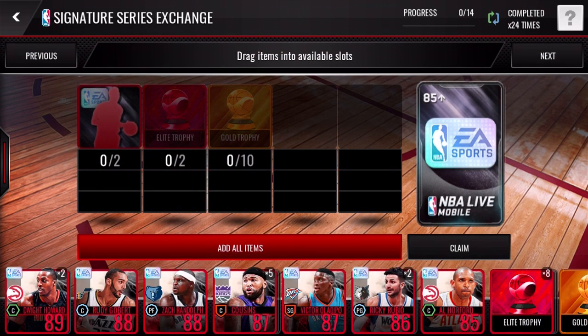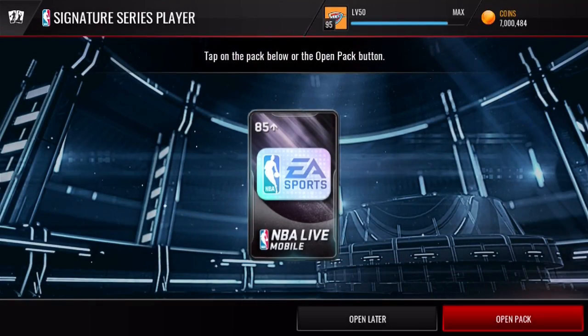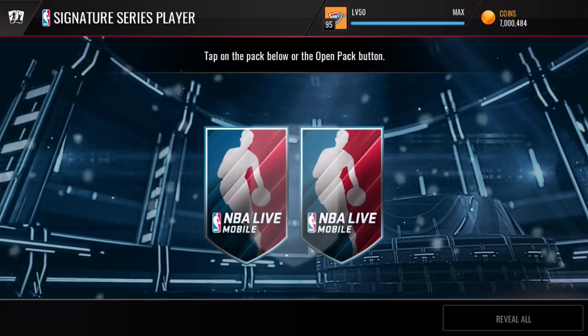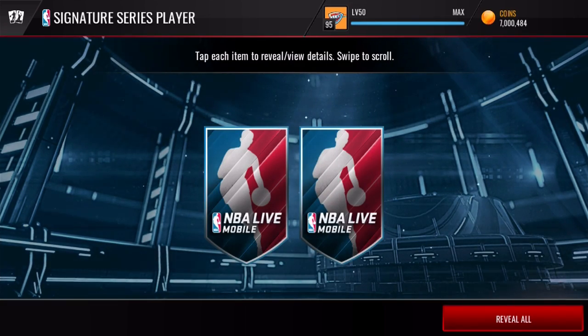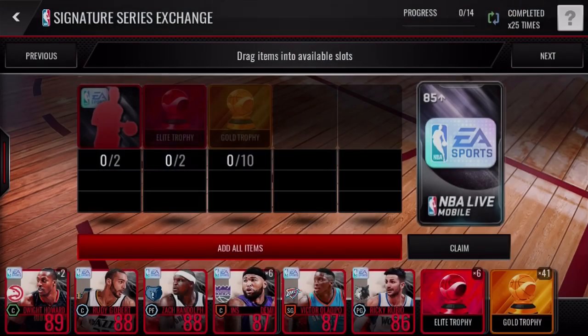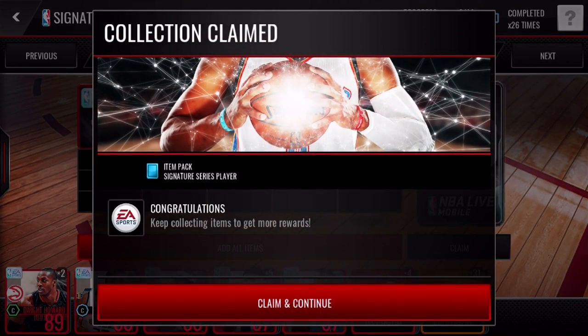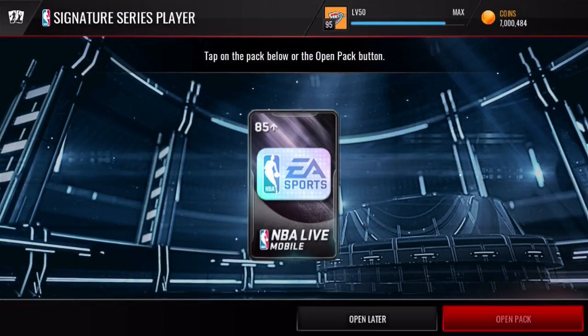Alright, we are back. We've got the gold trophies — let's go ahead and jump right back into these packs and see what we can get. We have a few more of these signature packs left. Hopefully we can clutch out one of those new signature players — that'd be pretty nice. And it's another Boogie Cousins and a signature one collectible. Come on, give us like a series three collectible or a new series three player — give us something, man.